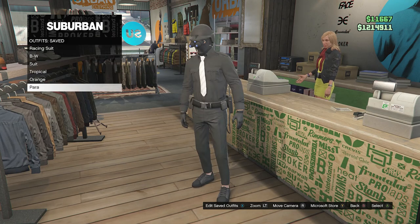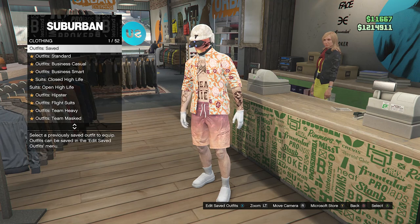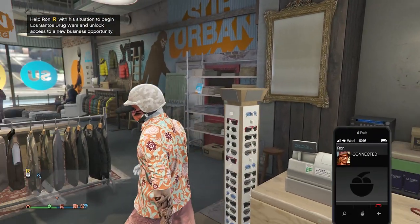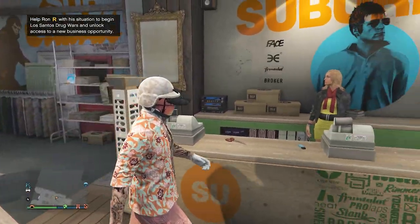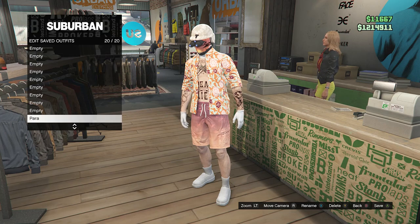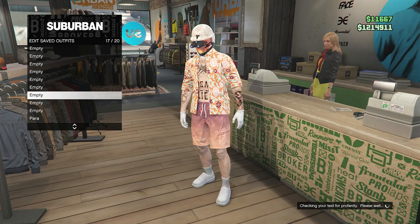All you want to do is go ahead and click on the outfit that you want the night vision goggles on, and then you can back out. Now the night vision goggles are saved on your outfit just like this. If you just want to save it, go back into your outfits and save it on whichever slot you want.